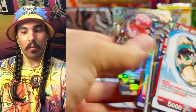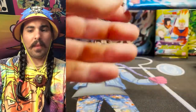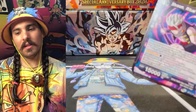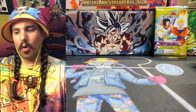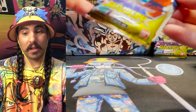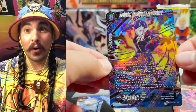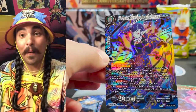We got an SR Boo as box topper, so this is the second time we've gotten a box topper and also pulled the SR in the box — I wonder how common that is. You've got to really believe in yourself. If I'm going to pull this Sin Shenron it's just going to come out of one of these packs — and then you hear it. Oh yes! I mistook it for Sin Shenron clearly, but that is how you pull a secret rare — Robaloo!